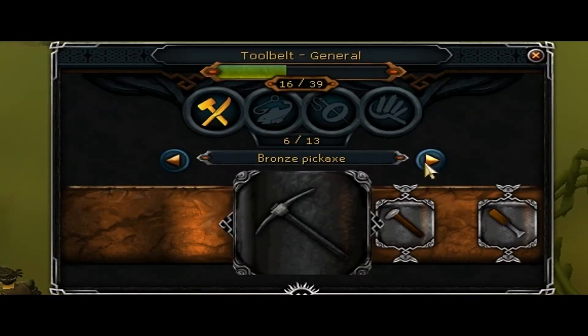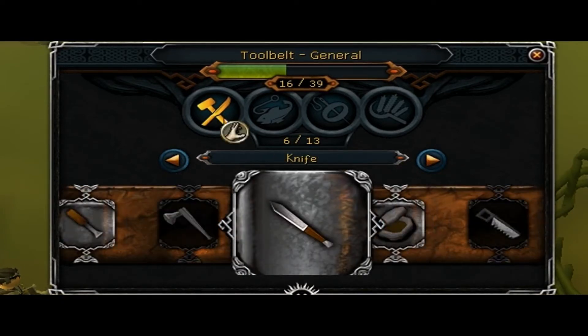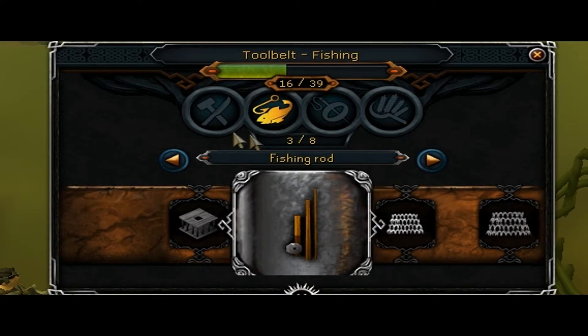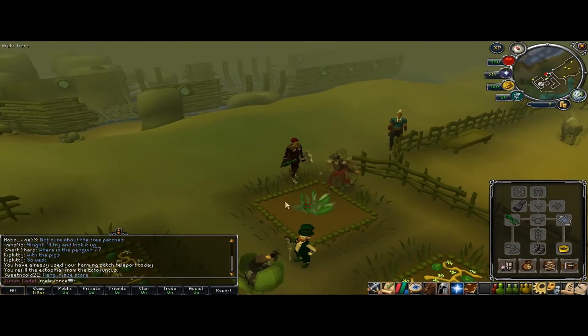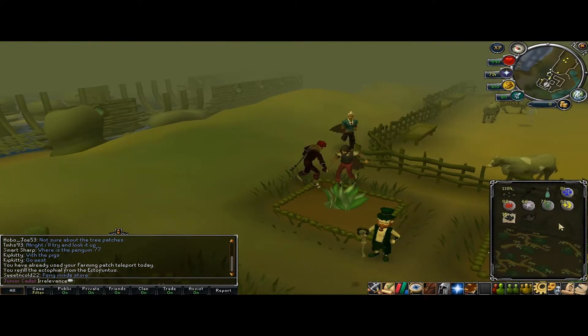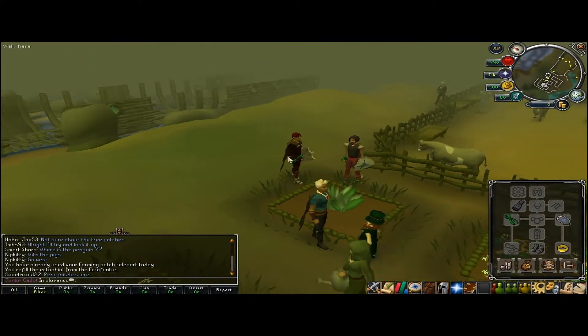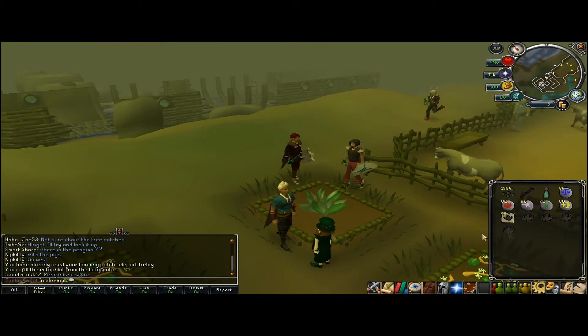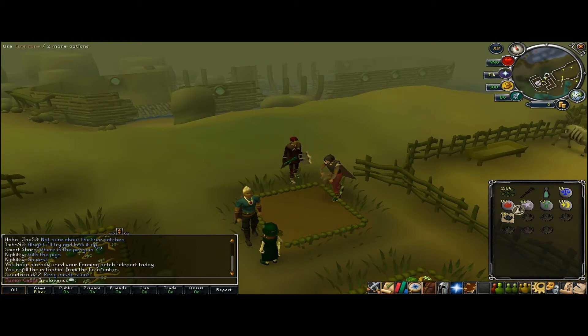I've already gone ahead and added some tools in here, mainly farming supplies — rake, all that. There's a lot of advantages to this. One being when I harvest an herb patch, I don't have to have the spade in my inventory; all I have to have is the spade in my tool belt. This gives me more space in my inventory in case I get a really lucky herb patch and get like 20 herbs.